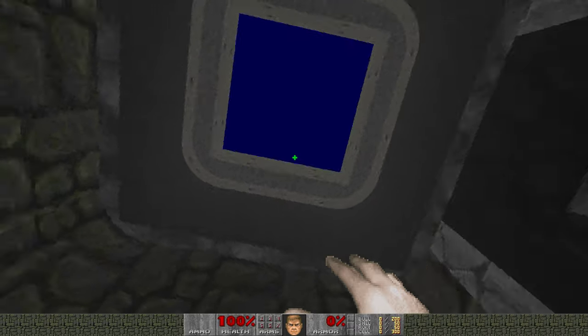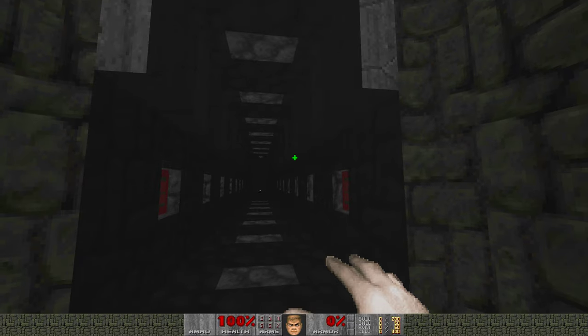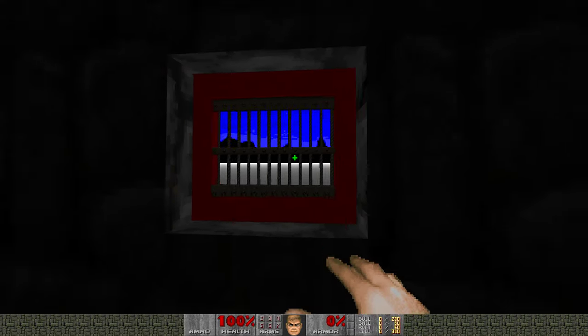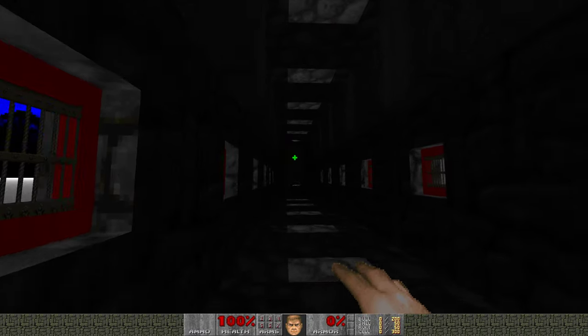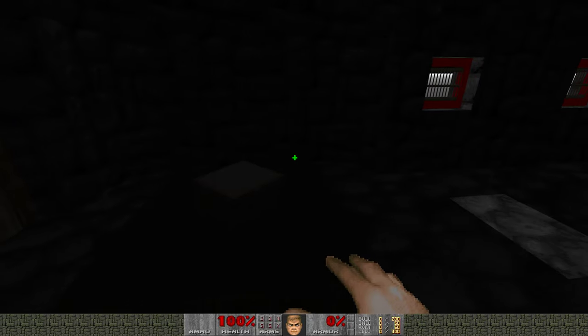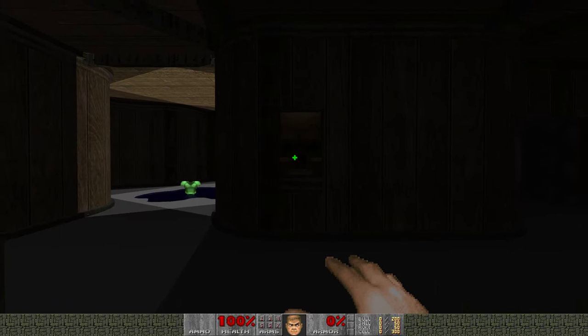So the map starts here. Pretty atmospheric. We've got music for the archvillage playing in the background. I wanted to get the impression this is going to be a moody, spooky, deliberate map. You can look out these windows and see snowy plains. We have a Plutonia-esque light — step on it, door opens. Glowing skull, really spooky.